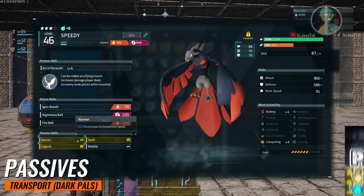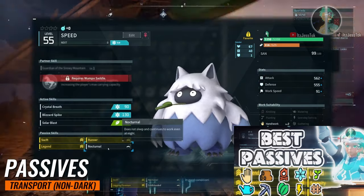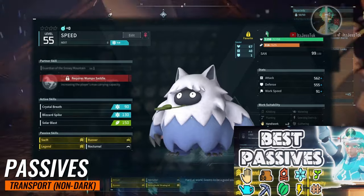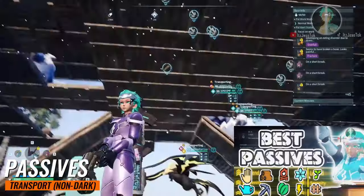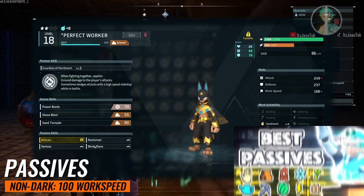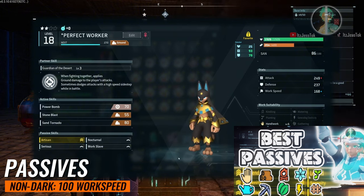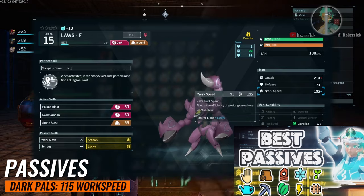Passives for transport pals: when they are dark, put on Nimble, Legend, Runner, and Swift. When they're not dark, put on the same thing except swap Nimble for Nocturnal. These guys are carrying 40-plus items. For work speed on non-dark pals, you're looking at NAWS. For dark pals, you're looking at LAWS — Lucky, Artisan, Work Speed, and Serious.